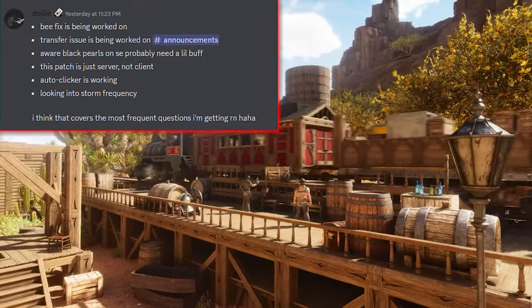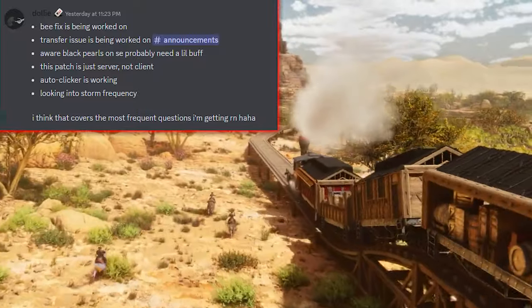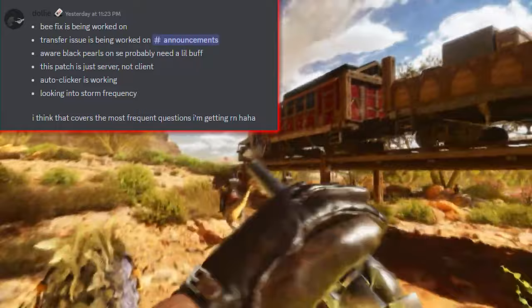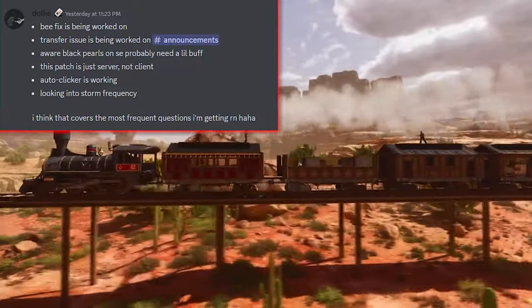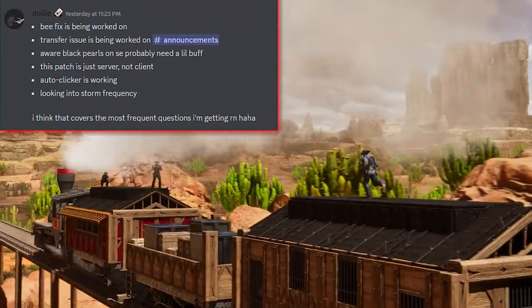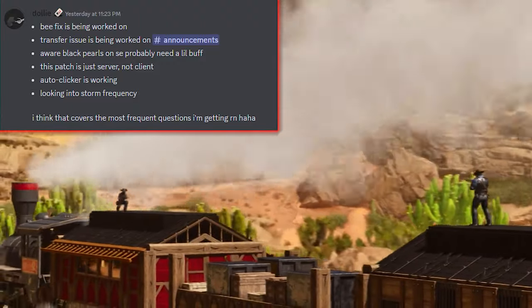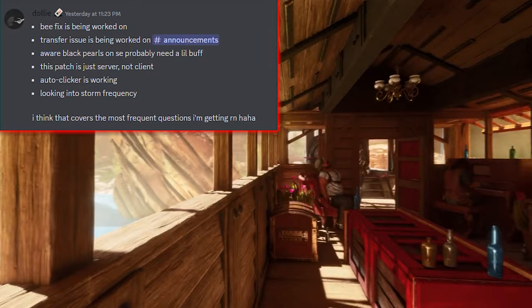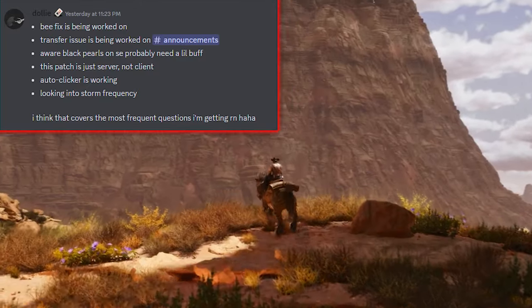Auto clicker is working — this refers to joining servers. A lot of people have been asking for a proper queue system, which Wildcard have said many times would likely be abused too easily, so they've always refrained from introducing it. It's not entirely clear if they're actively looking at it, but they appear confident it's working as intended.